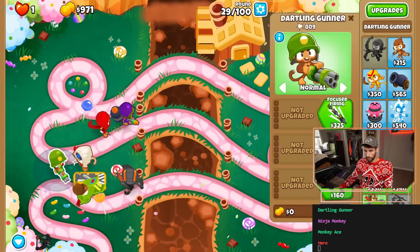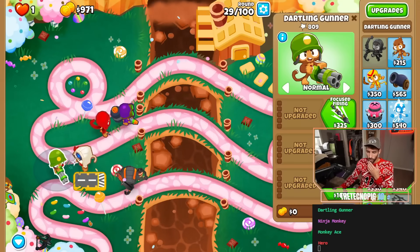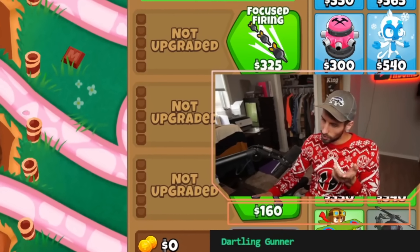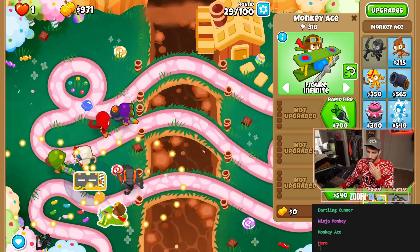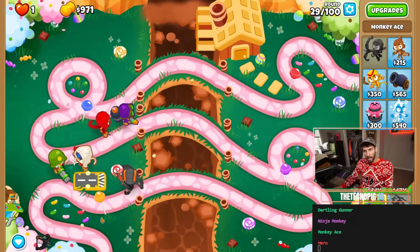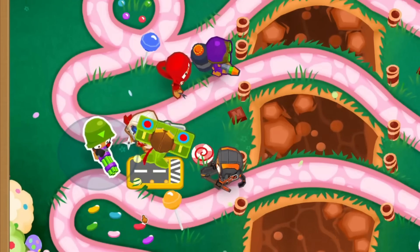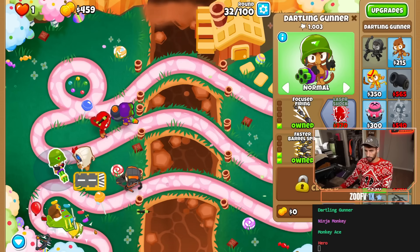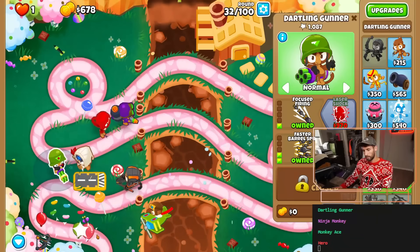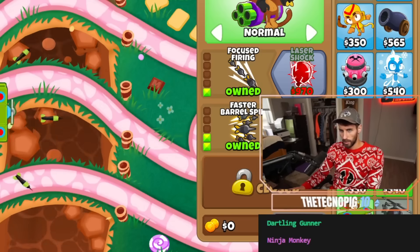Do we want to get this guy up — maybe a 0-2-3 — or do I just get a packle? If we can't give them lead popping power it's gonna be pretty hard. Maybe we just get a packle and then a 5-2-0 sky shredder. For now I guess we can just save up. Now we will actually be useful. We'll get laser shock — rocket storm is also good, it'll really help in round 63 — but I think the packle is just the easy way to go.